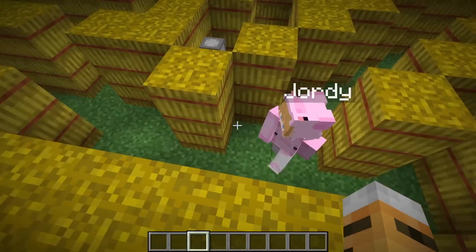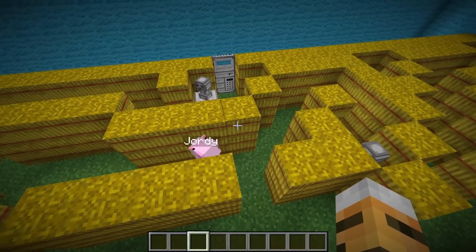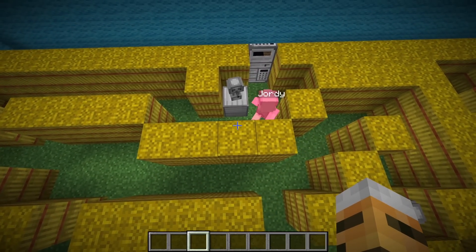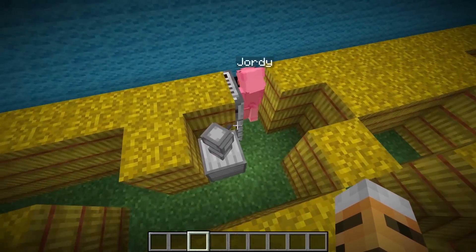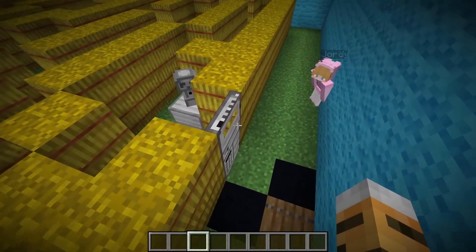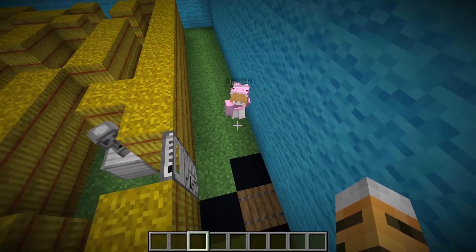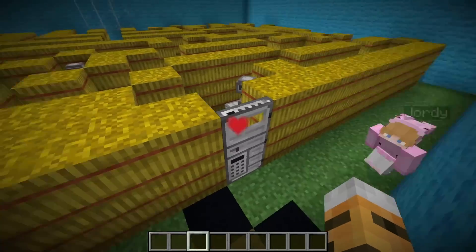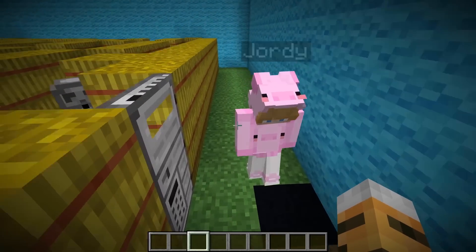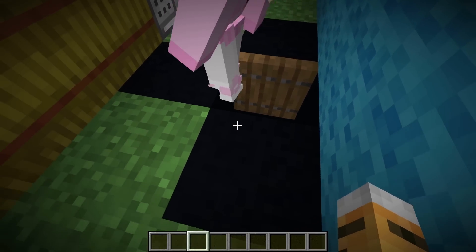Oh my gosh — how did you get past that turret and put in the code quick enough to not die? That was crazy! 'I don't know how I did that, but I only have one heart left.' Uh-oh, Jordy — well, you better be super careful in this very next part or else you will die. Go ahead and jump down to the very last level. Oh, okay — that was a really far drop. That was really scary.